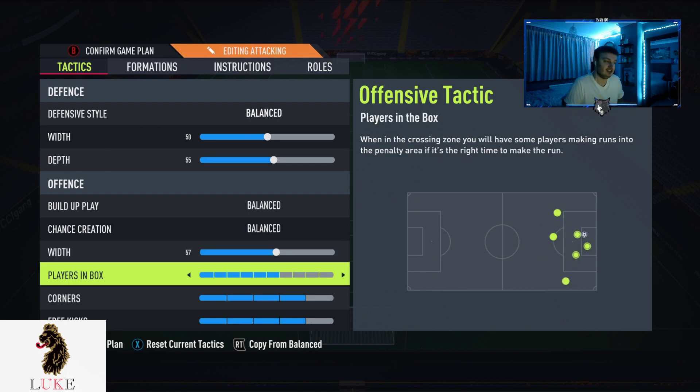Players in the box — this will be on five by default, but you're going to want to up that to seven. Seven, in my opinion from using the 4222 all year, is the best. The more players you have in the box, the more likely you are to score a goal — simple maths. If you have a lot of players in the box you're likely to get that rebound, especially if you shoot and the opponent keeper saves it. I have it on seven, but if you struggle with the defensive side of the game I'd lower it down one to six.